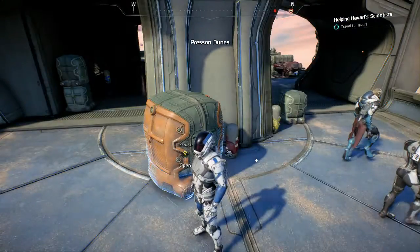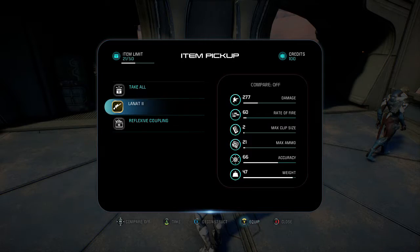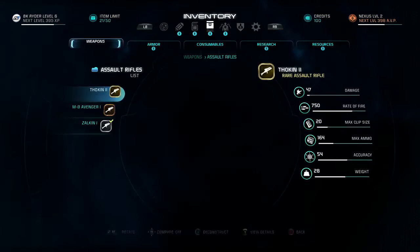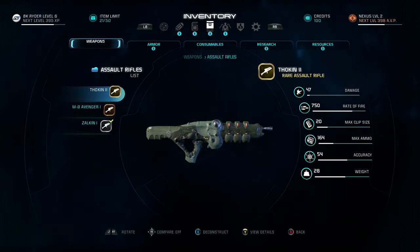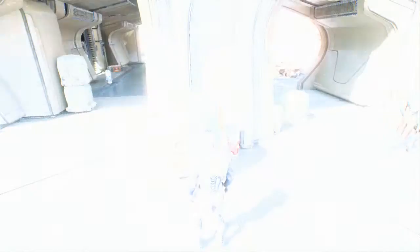I was able to get a bunch of weapons in like less than five minutes. Over time you will start seeing some repeats — you can just take those repeats and disassemble them or sell them to get some extra money. That's pretty much it for this glitch. It is way faster and easier than what I was showing you guys last week, and you do get a bunch of ultra rare items.